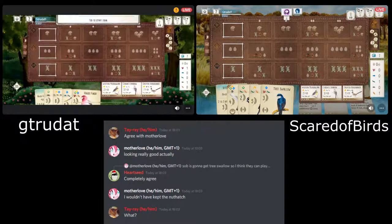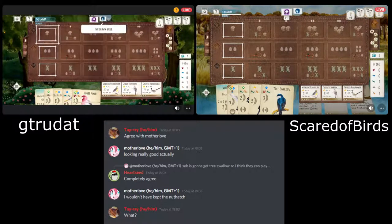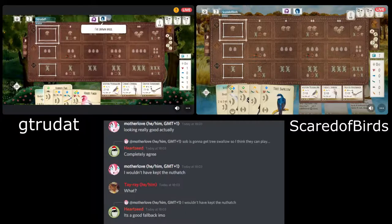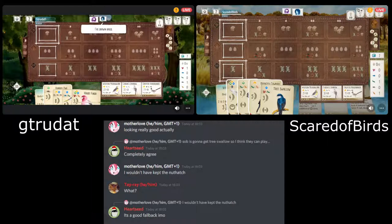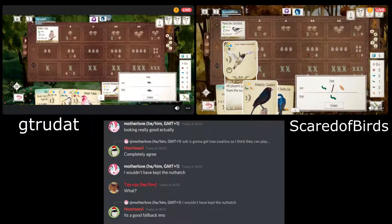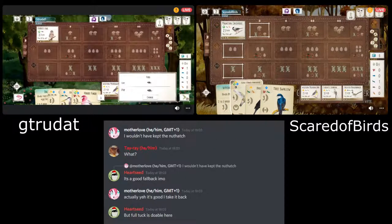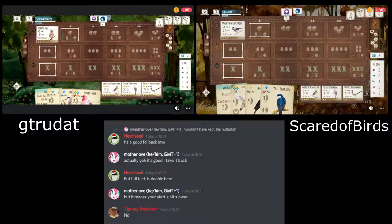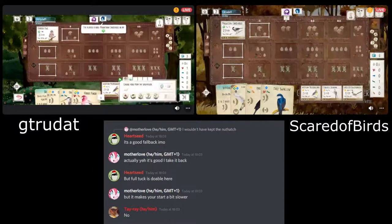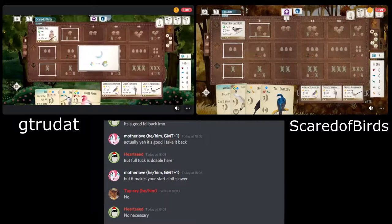We have some good comments in the Discord chat. A couple of people have pointed out all of these end-of-round goals are very egg-heavy — lots of eggs in different nest types. We've not seen any star nest birds appear yet. But if a star nest bird does appear, I think these players will look to jump on that as soon as possible because it's just going to help so much in winning these end-of-round goals.